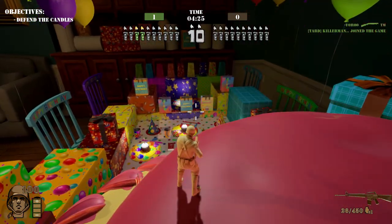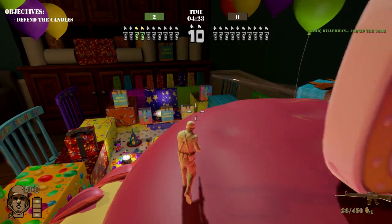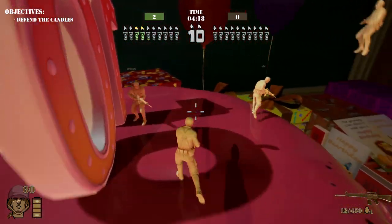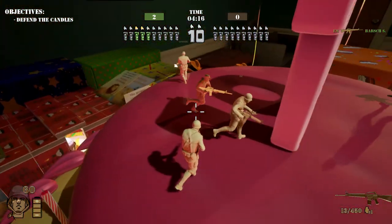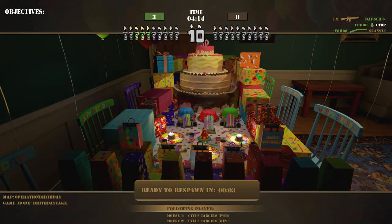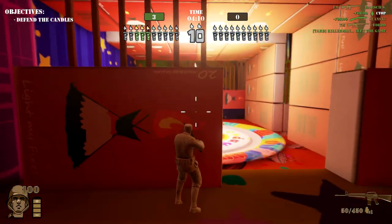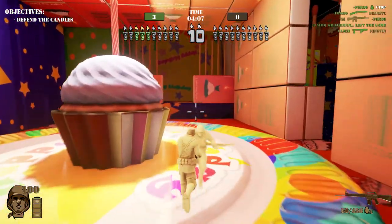Right now we are playing a map called Birthday Room, something like that, and the objectives are to defend the candles. I'm currently on the tan team and we are fighting the green team. We have to light our candles and defend them. You can see in the top left there are a bunch of different game types.